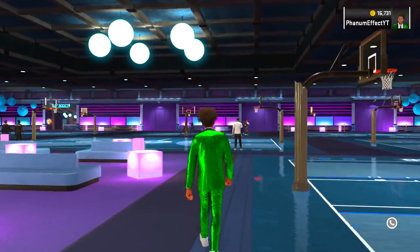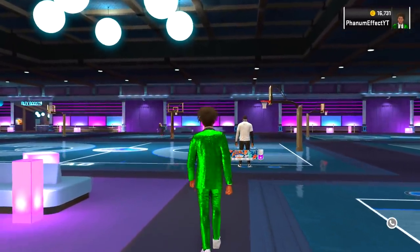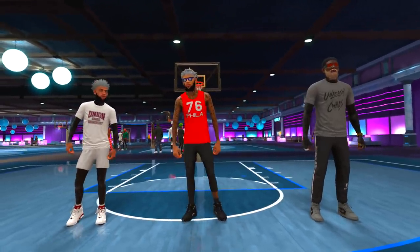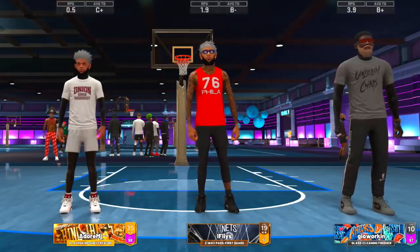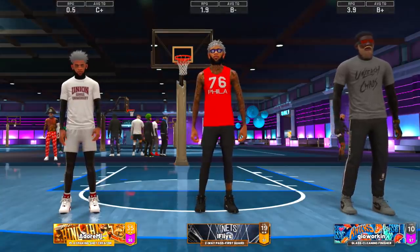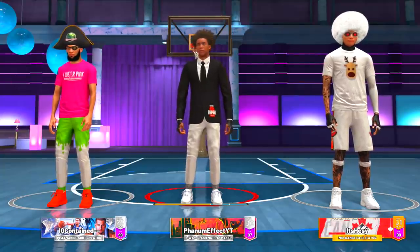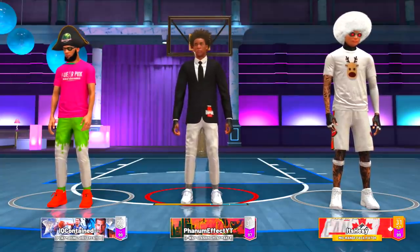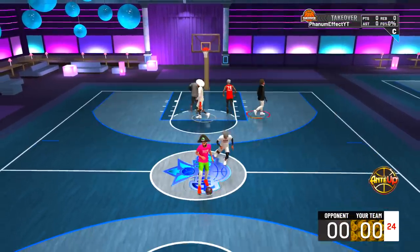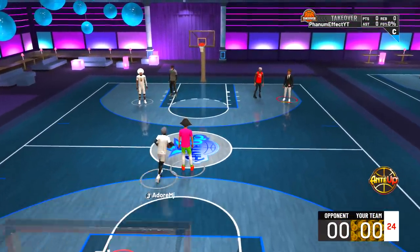Now we're heading to the land of the drippy face skins to play some comp stage 2K22. You already know they've got drippy face skins and it's gonna be a playmaking shot creator, a lockdown, and an inside — that's what the stage is every single game. We've got a playmaking shot creator, the two-way slashing playmaker, and a mid-range facilitator build that's not even supposed to be played at center. We're taking it to the stage.